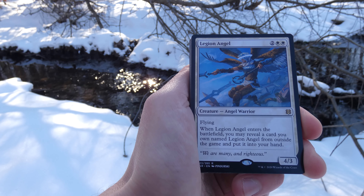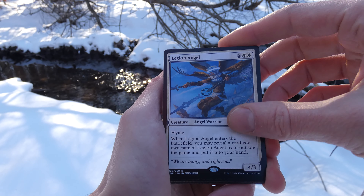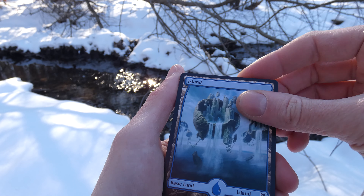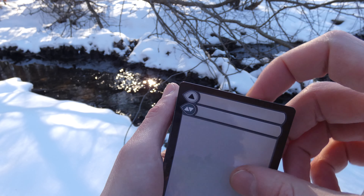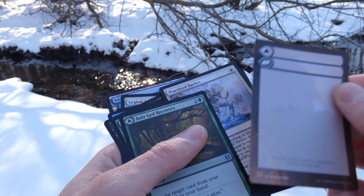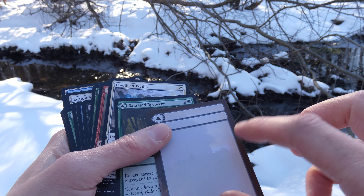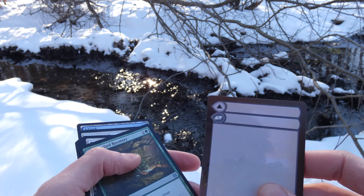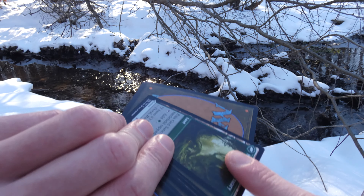Got Skyclave Sentinel — three generic artifact creature gargoyle, it's a two-three. Kicker for four. Flying and defender. If it was kicked, enters the battlefield with two one-one counters on it, so it can become a four-five. As long as it has a one-one counter on it, it can attack as though it didn't have defender. I've noticed with gargoyles that's always a thing — there's always something you can pay to make it lose defender. Gargoyles are stones, but you can make them turn into creatures again. It goes with the theme — one minute they're stone, the next minute they're attacking you. By Joseph Meehan. It'd be cool to make a gargoyle deck.